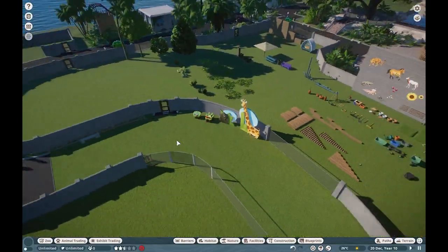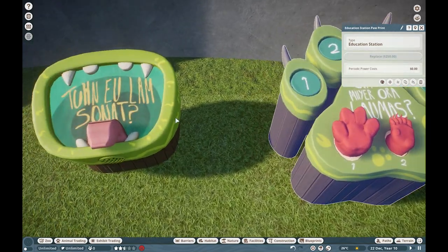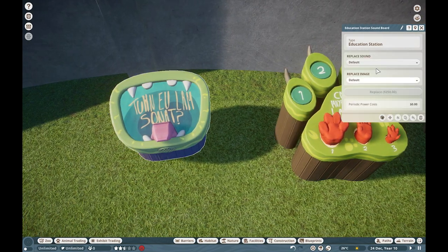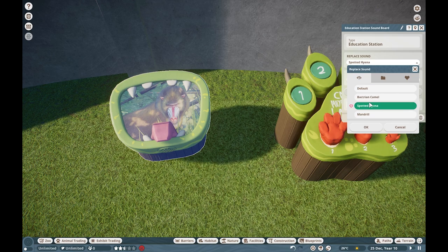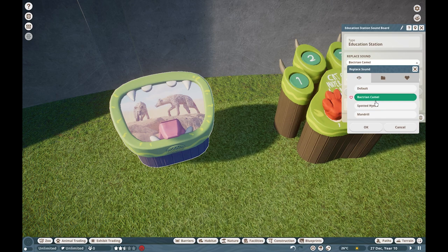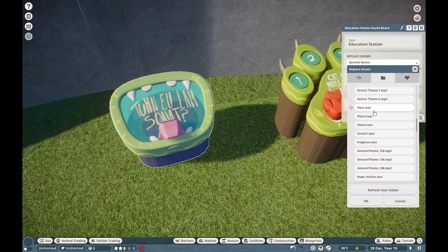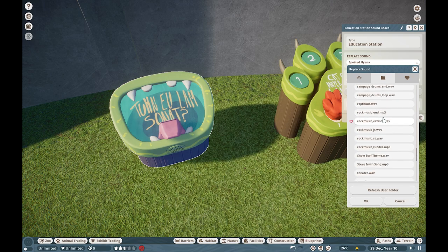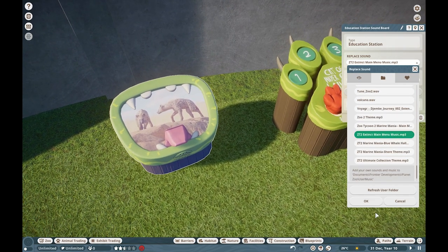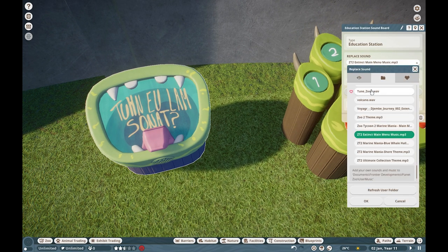We also have these ones down here — I believe this is the touch one, and this one is a sound one. You could actually change these out to have whatever you want in there, and you could also change out the real sounds. So if you want, like, the Zoo Tycoon extinct menu music — yeah! I did not know that. That's really great.